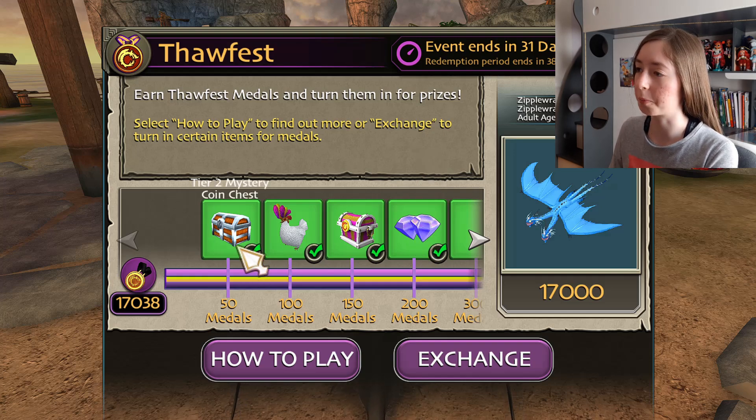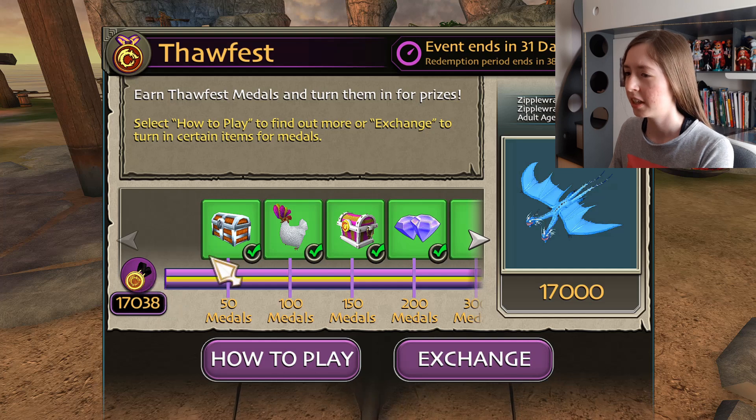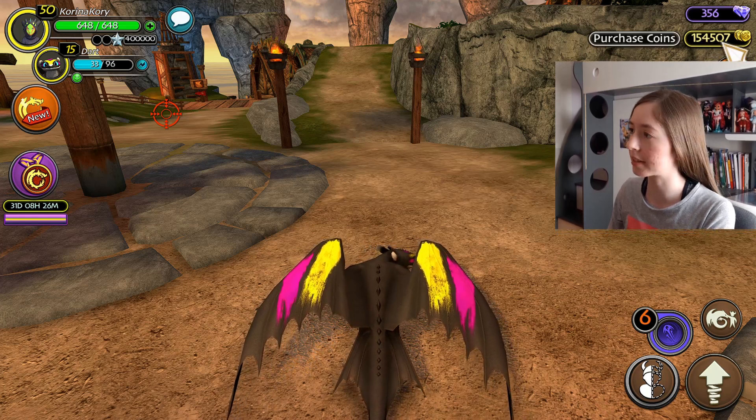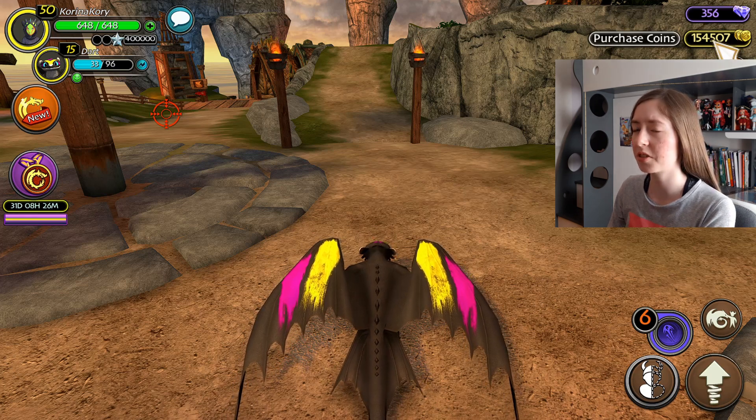First we have this box, so I already opened that, and it literally just gives you coins. I don't get any medals from it, I just got coins. Coins for me are the most useless thing ever, because I almost never use them — it's always just gems.